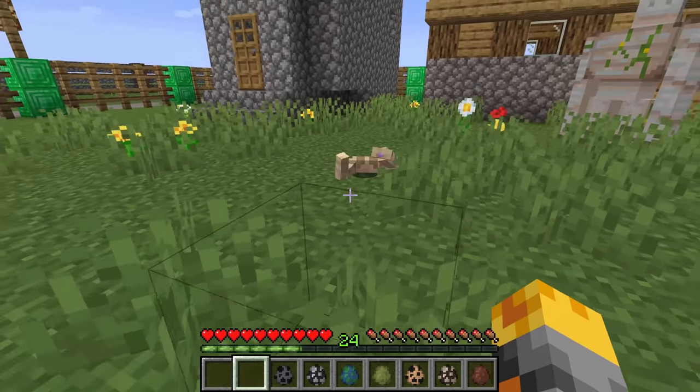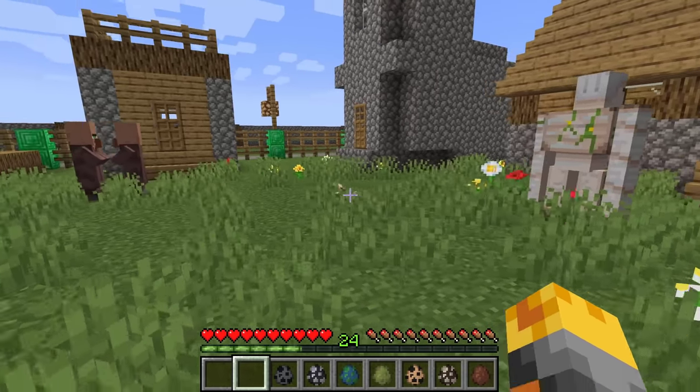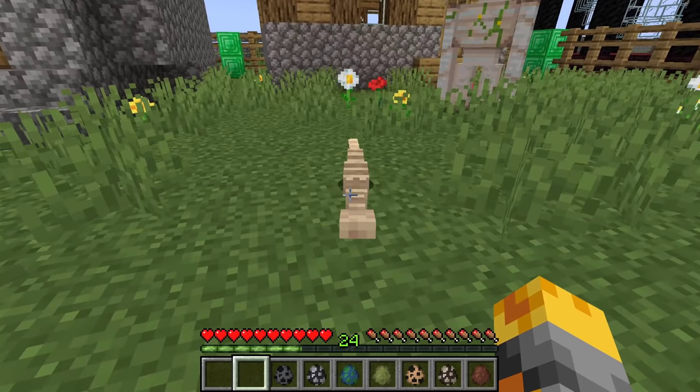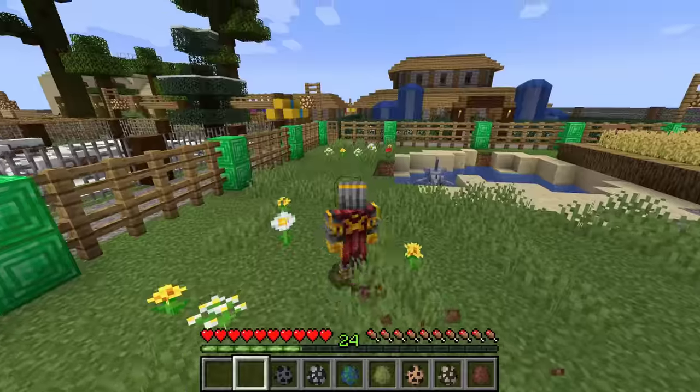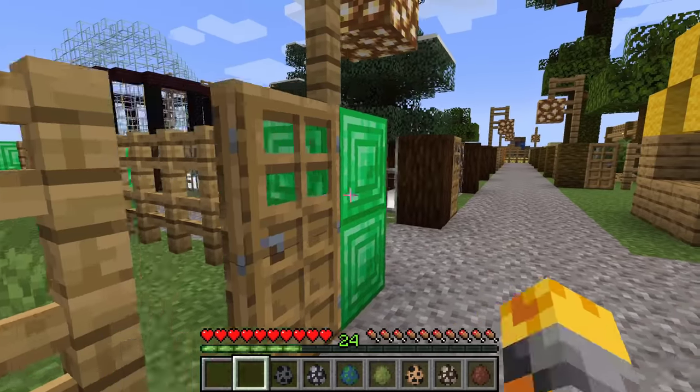Maybe we can spawn some friends for all these villagers, like the rattlesnake. Watch out, it's getting really angry! Let's make sure the iron golem doesn't go and attack it. Villagers, don't worry — as long as you don't get too close we should be pretty safe. Let's get out of here before he goes ahead and poisons us.